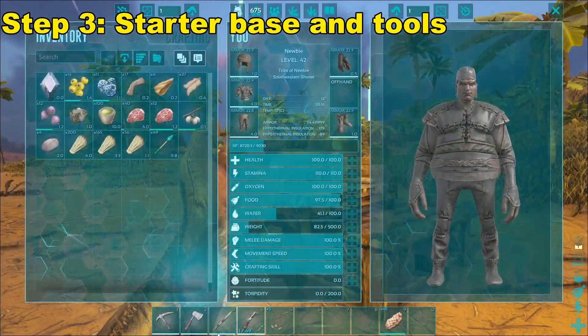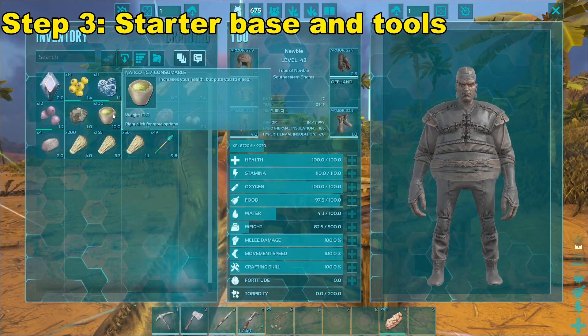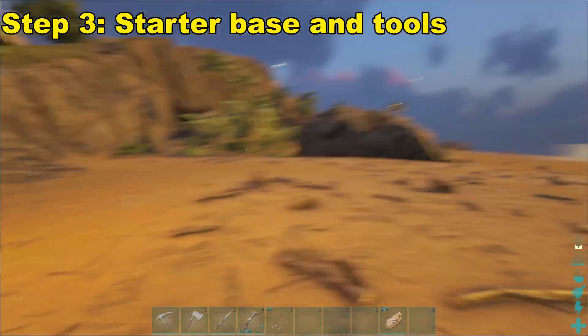After that point, I'm going to farm up some starter tools. Try to get up to 100 narcotics and a nice little starter base like this. Should be pretty easy to get the metal you need just from rocks nearby.